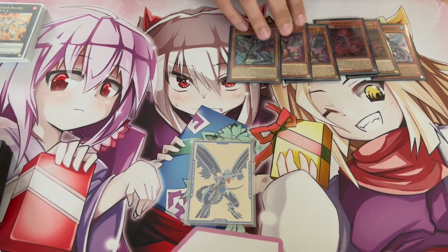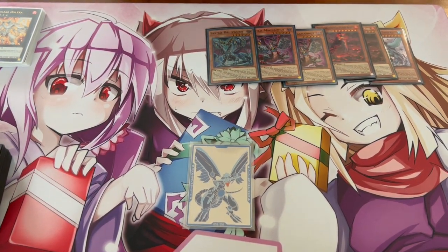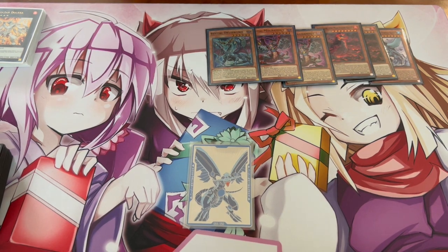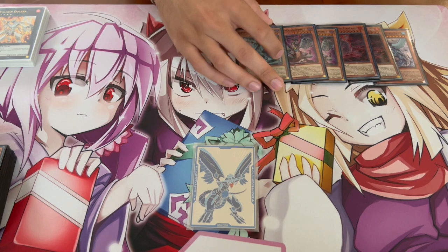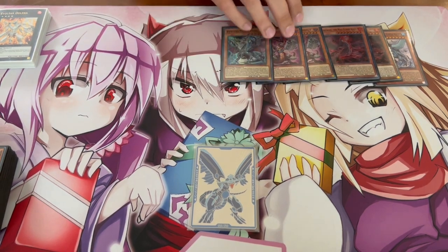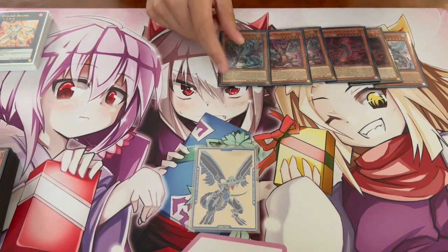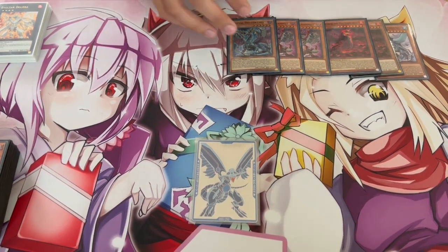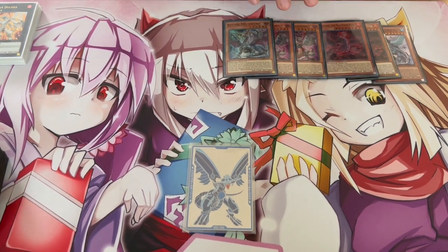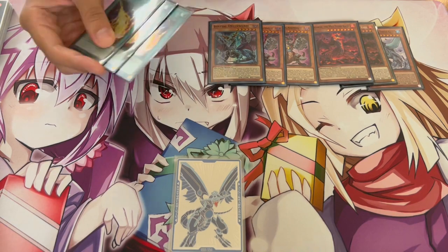Playing the Bystials here — two Bystial Magnamhut and one Bystial Druiswurm. These cards are really good into Mathmech, and really good into random things in general. The nice thing is they put bodies on your side of the field, and as an OTK deck that's great. Druiswurm being link-fodder means you can send another card, and Magnamhut lets you search — you just get a lot of deck-thinning. It's really good into Mathmech, which is a tough matchup — I hate that matchup.